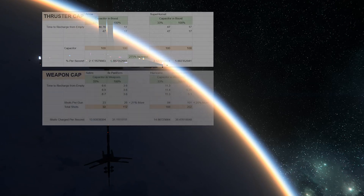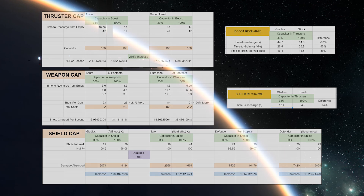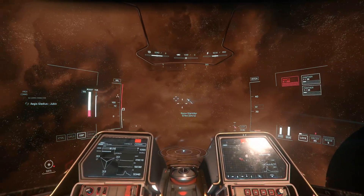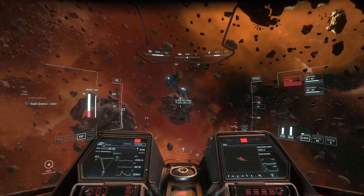Now that you understand how capacitors work, how do you use that knowledge to gain an advantage in combat? There is no one right answer, as the optimal power distribution for any given moment is going to depend on your situation, your abilities, and what your plan is. The biggest key is to simply practice adjusting allocations in a low-stress environment like Pirate Swarm until it becomes second nature.